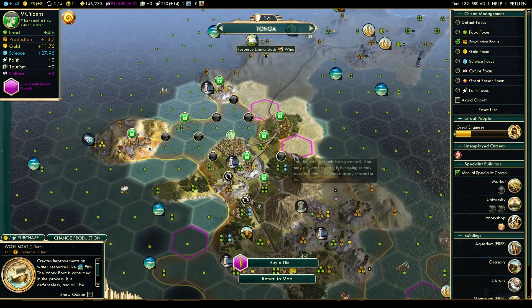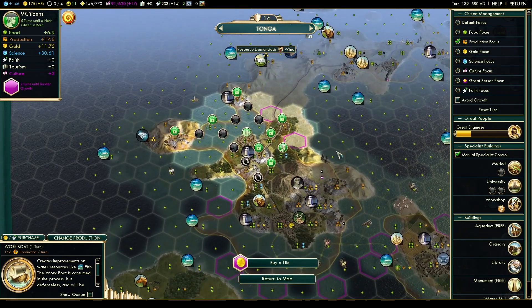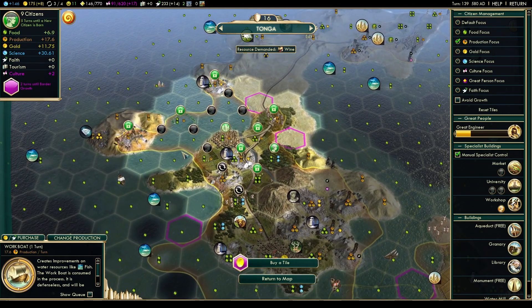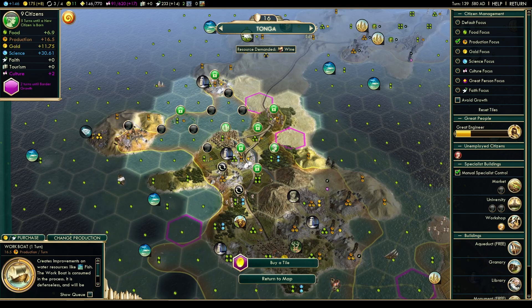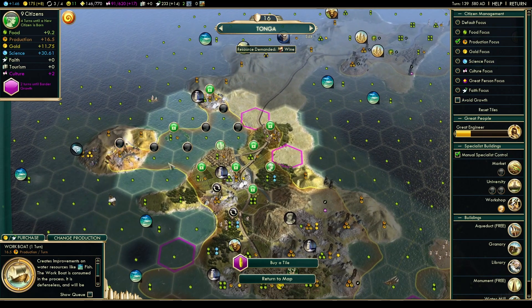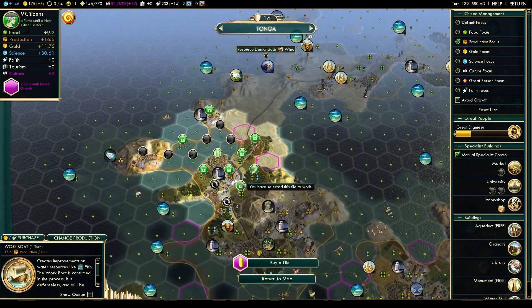I check whether changing the work tile will affect the number of turns on the workboat — it will not, which is weird. This happened in another let's play too, this weirdness with the game. Growing in five turns, so it could be a while. Changing the tiles doesn't affect the pace of workboat construction at all, so we'll do food and production instead — four turns until we grow.